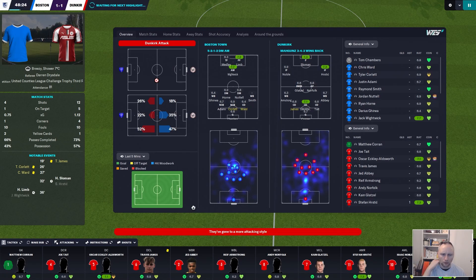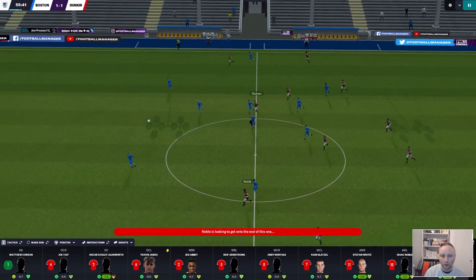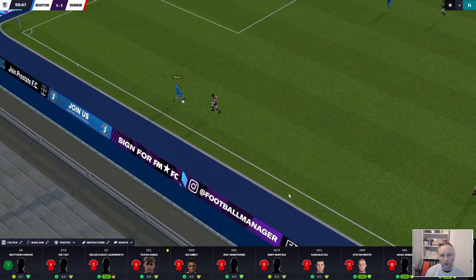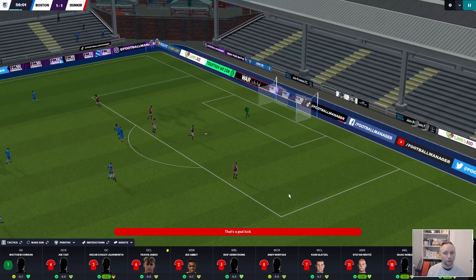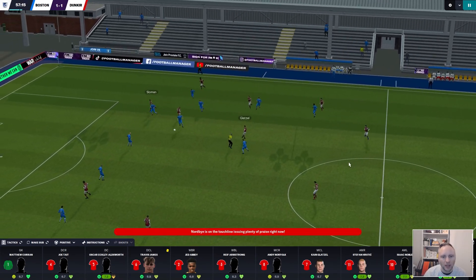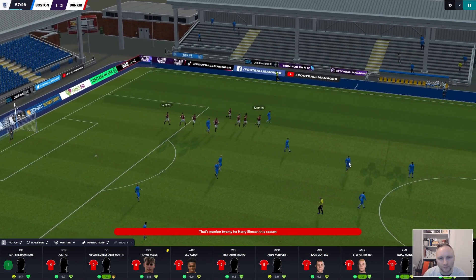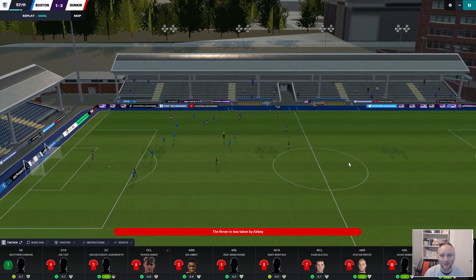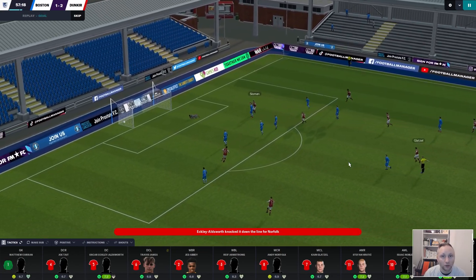Another great thing about this tactic is we're really good at catching the second ball, which is big for us. Even though Harry Sloman is playing as a poacher, he kind of works like a target forward - picking up the ball and laying it off to his strike partners. Let's demand more... oh great pass by Glatzel - oh, what a goal! Great one-touch pass by Kane Glatzel - a magnificent goal especially for a lower league team.